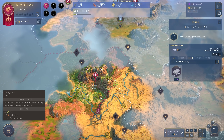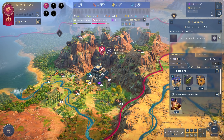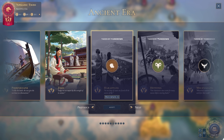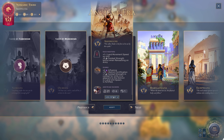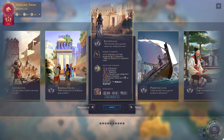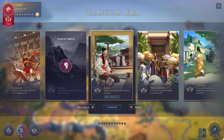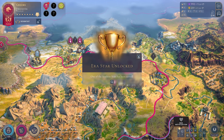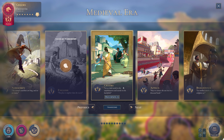In Humankind, you're crafting your own civilization in a way that references how it happened for many a people throughout our real-world history. As you enter each era, you're given an opportunity to pick from one of ten real-world cultures, or to stay as the culture you played as in the previous era. Apart from the Neolithic era, there are six eras that each have ten cultures to pick from, and each of these cultures have their own unique units and districts, unique legacy traits, and an affinity that can change from era to era, giving access to an affinity-specific set of passive and active abilities.